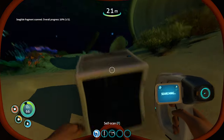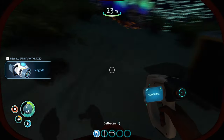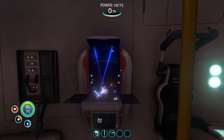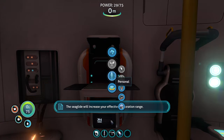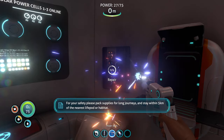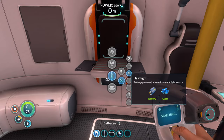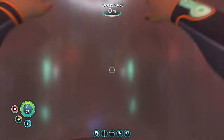Scan some Seaglide fragments, and then craft that Seaglide and hold on to it like it's your sweet, sweet lover, because it's the only mode of transportation you're going to have. Go ahead and repair your lifepod if you haven't already. Medkits will come in handy. Craft a flashlight if you want — it is optional, but the light is a lot better than the light built on the Seaglide.